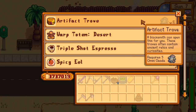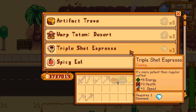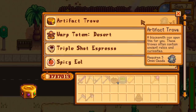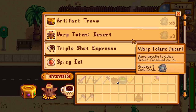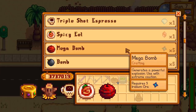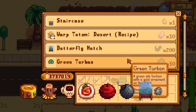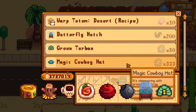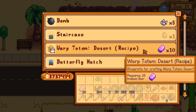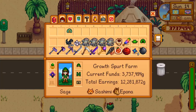Her permanent stock is mostly things that can be useful to the Skull Cavern spelunker and treasure hunter. Her permanent items are Artifact Troves, Warped Totems to the Desert, Triple Shot Espresso, Spicy Eel, Mega Bombs, Regular Bombs, a Butterfly Hutch, and a Green Turban. She also sells the recipe for the Desert Totem, which can only be bought and learned once — she'll keep it in stock until you buy it.